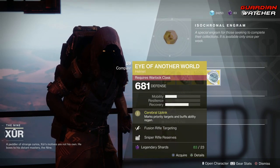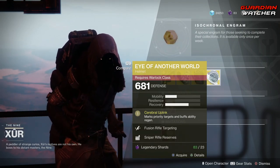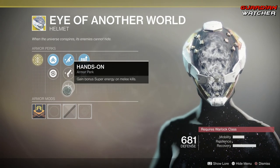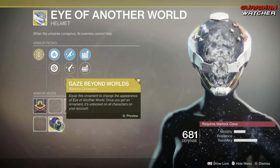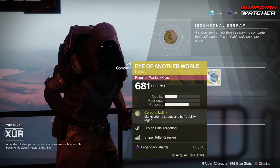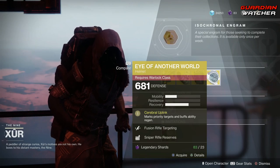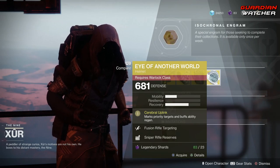Next is the Eye of Another World for the Warlock. The perk on this is Cerebral Uplink, which marks priority targets and buffs ability regen. Then we have Fusion Rifle Targeting, Hand Cannon Targeting, Hands On, Sniper Rifle Reserves, as well as Machine Gun Reserves. This also has an ornament, and I actually think the ornament looks a lot better than the original — like a little black hole. Now this is still a good exotic, but within my top 10 exotics for a Warlock, I do feel there are better exotics out there. So I'm definitely going to give this a 2.5 in PvE as well as PvP.